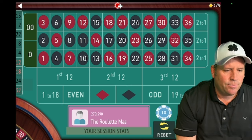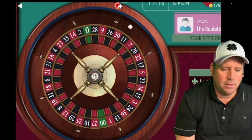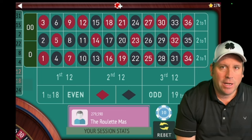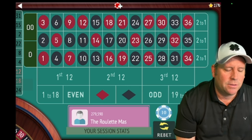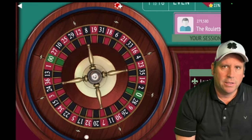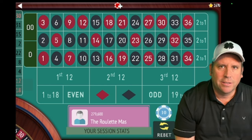Now we have even, even, even, odd — and we have low, high, low, low — not a trigger. 31 black. This is kind of what happened the other day when I was showing Daniel's system: the ones we sit out seem to be the ones where we would normally get dinged. Pretty cool. Now we have even, even, odd, odd — that is a trigger. So we would go opposites, and the opposite of odd would be even. We're on opposites now. Very interesting — that same thing is happening again today. We got the win. What I mean is we sat out a lot of the streaks, which is pretty cool.